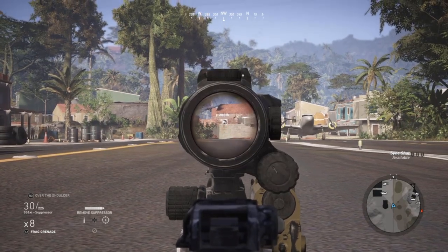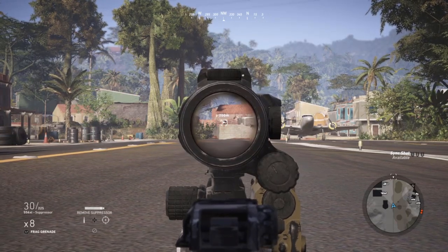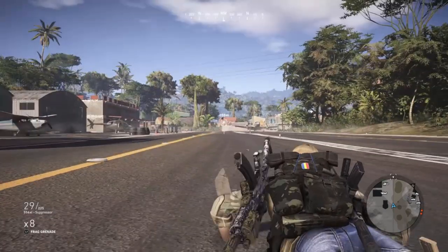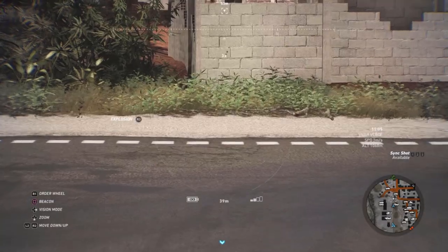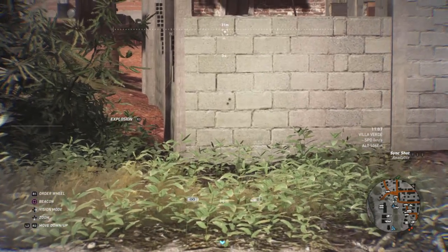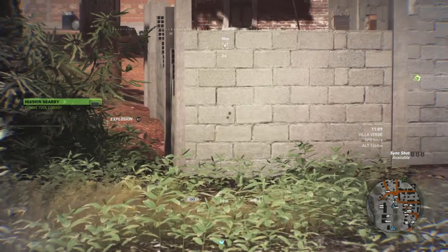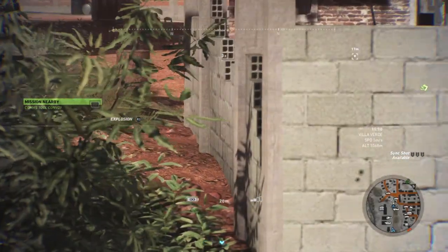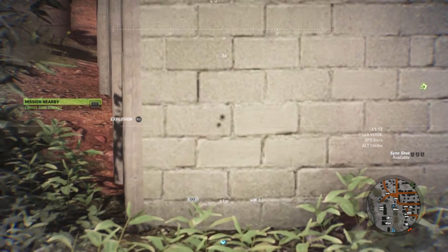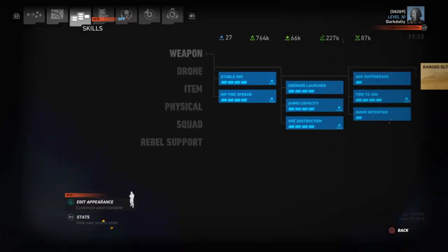Now let's swap to the 556 XI — this is 200 meters, not a super long engagement range, but long enough. Already on single shot. We might have something similar here — they're actually really similar. In fact, the Honey Badger looks more accurate at 200 meters, because the 556 XI hit about one inch lower. I honestly did not expect that.